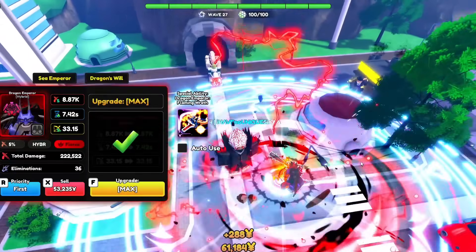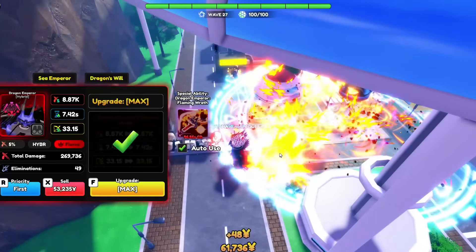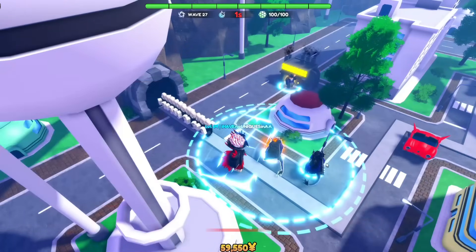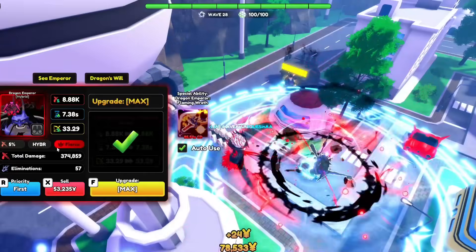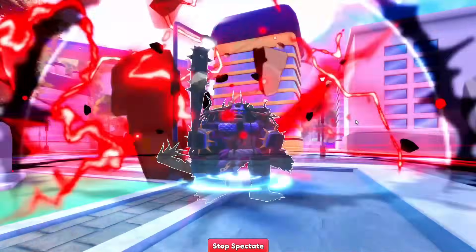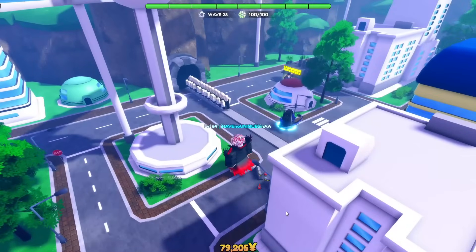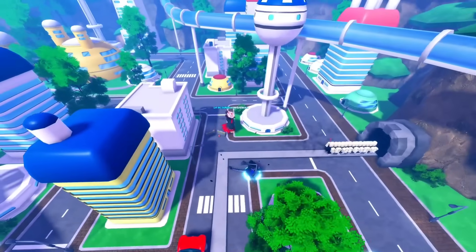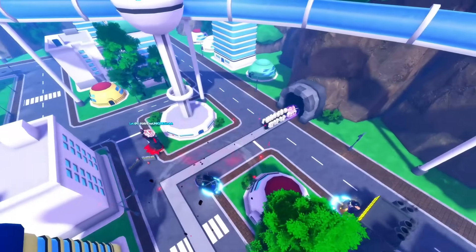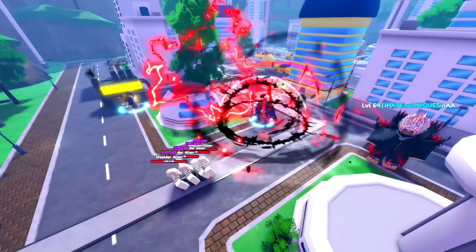He becomes full AoE at later upgrades. Dragon Emperor Hybrid's first passive, Sea Emperor, increases his damage and range by 0.5% each wave up to 5%, and his SPA lessens by 0.5% each wave up to 5%. His second passive, Dragon's Rail, reduces other units' special ability cooldown by 15%. He also gains an ability to attack every enemy in his range, which is not on a global cooldown. Dragon Emperor is obtained by defeating the Act 3 Legend Stage Fujishima Island, with a 0.75% chance.